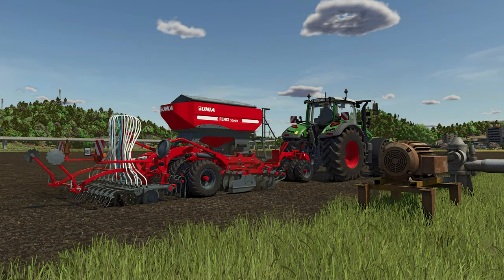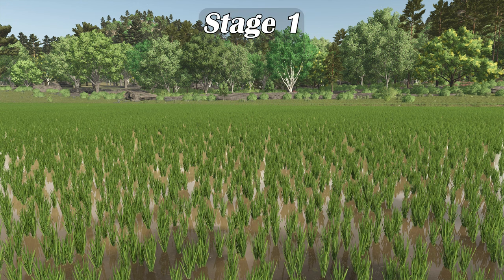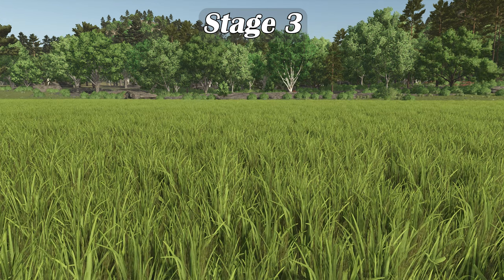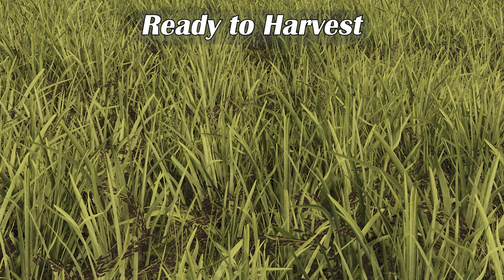Long grain rice is different as players will use traditional seeders on a dry rice field, then hit the water pump controls to flood the field. In the first growth state the field looks flooded with early growth visible. Long grain rice looks very similar to standard rice in its second growth state but a bit darker in color. The third growth stage is more grassy-looking and again a little darker than standard rice. Where standard rice ready to harvest is a mix of green and light brown, long grain rice is a mix of green and dark brown.